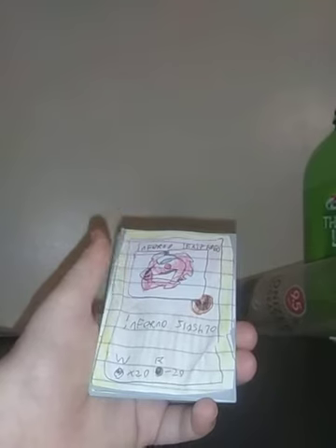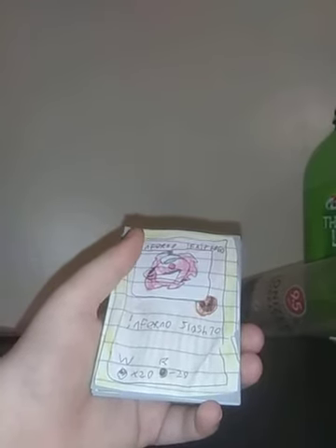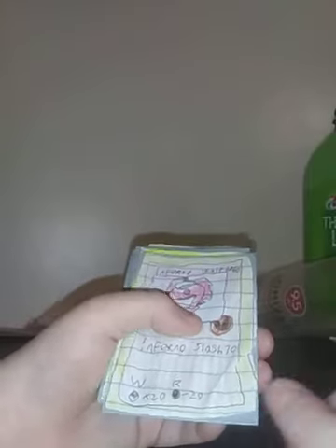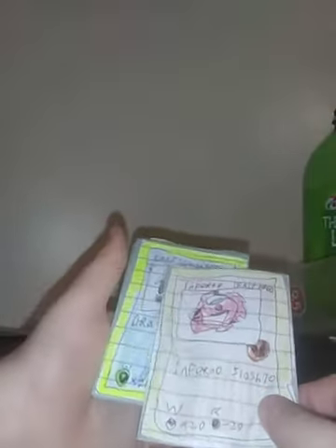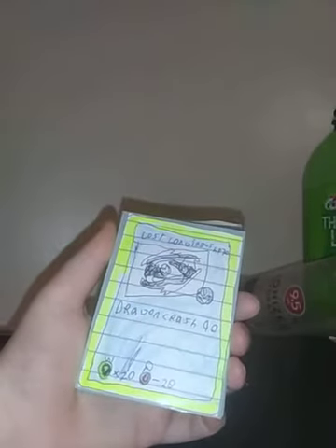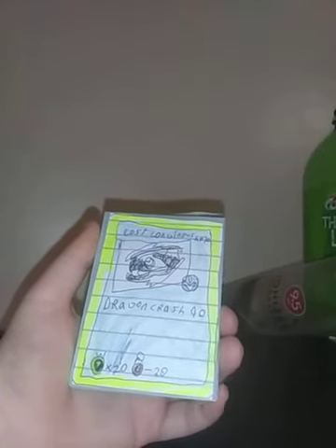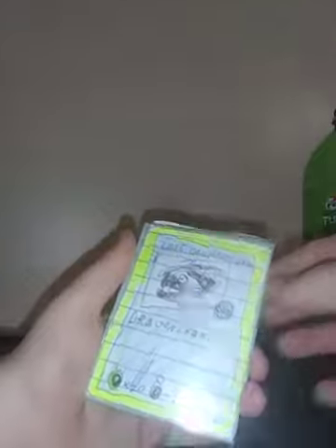Inferno Effort, HP 60, Stamina Type, Inferno Slash 70, Weakness: Attack, and Resistance: Defense. Lost Longinus, Attack Type, Dragon Crash 90, Weakness: Defense, Resistance: Stamina.